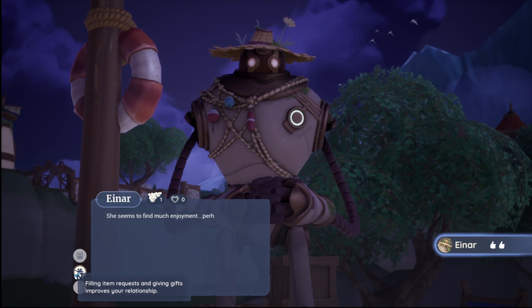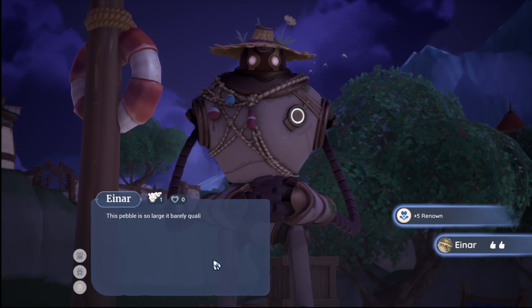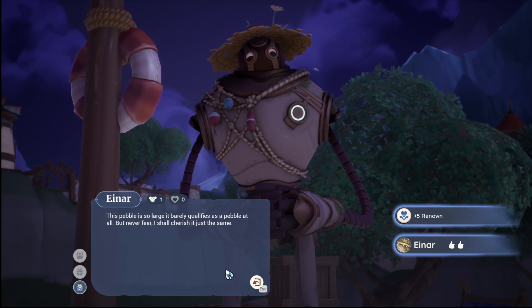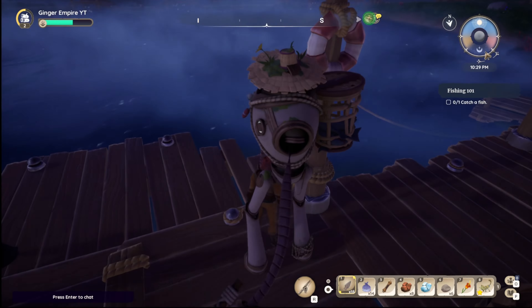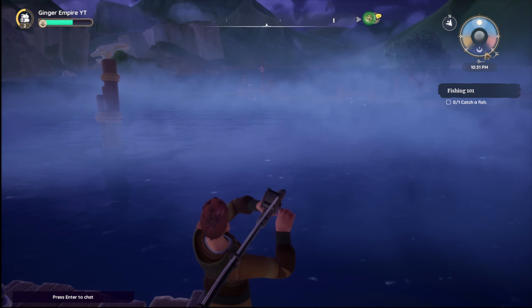Can we give him a gift? I think he likes shiny stones. Good — he liked that! All right, so now we catch a fish. Left click to cast.